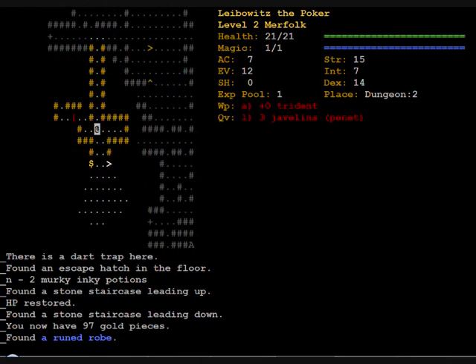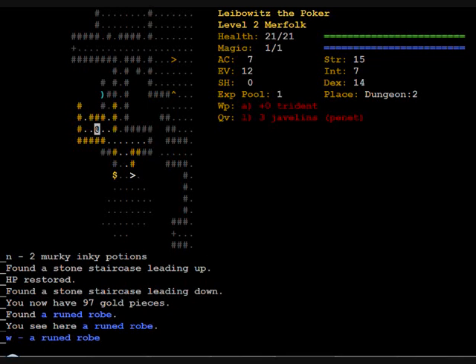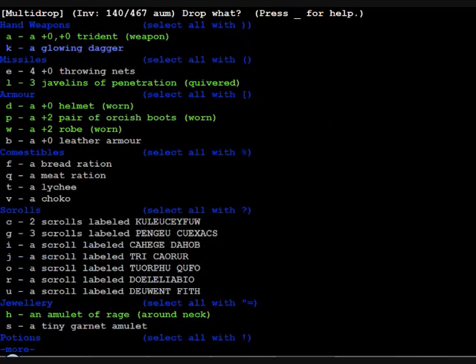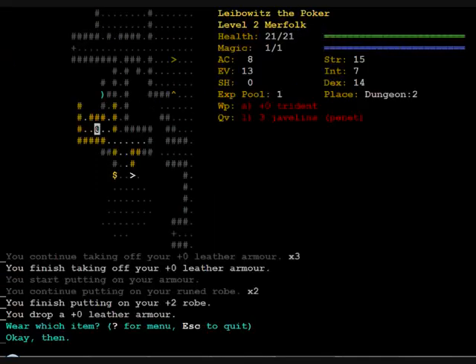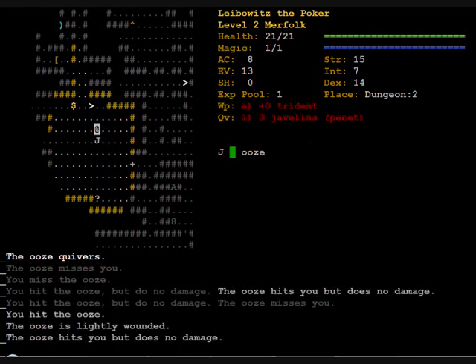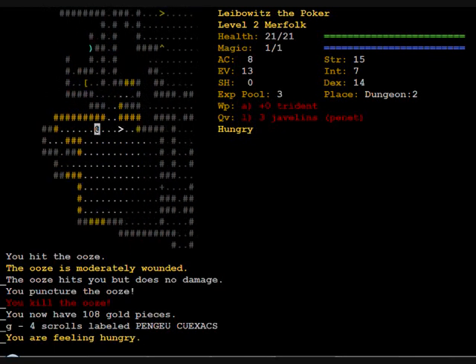I found some money and a rune robe — that looks interesting. Plus two, so I can drop the old one. I found pretty good armor already: plus two boots and plus two robe. That is a nice start; I'm happy.